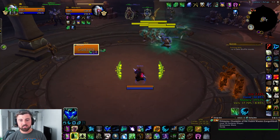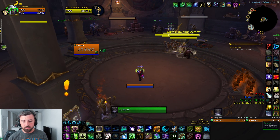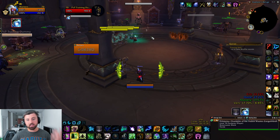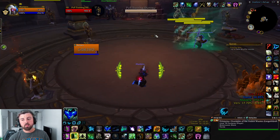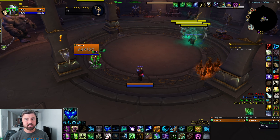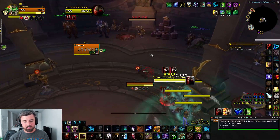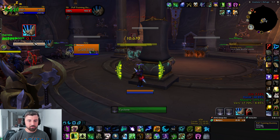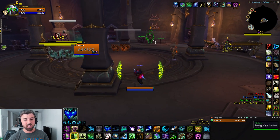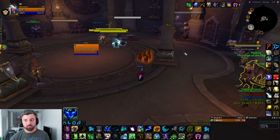When pushing in for a Cyclone, I'll often Cyclone the off target first, then push behind a pillar, maybe Vortex the healer and clone him. You're giving yourself room to move without getting punished — always cover yourself when you push in for CC. Also, when cloning, push behind the pillar to cast rather than standing in the open where you can get kicked. I see a lot of Druids do that — if you just stepped behind the pillar, you could have potentially just won the game. Little things like that matter.